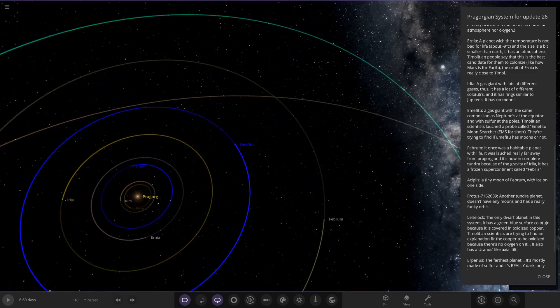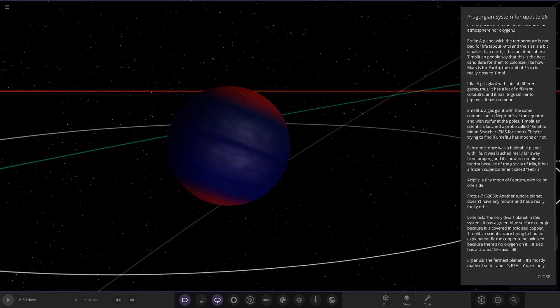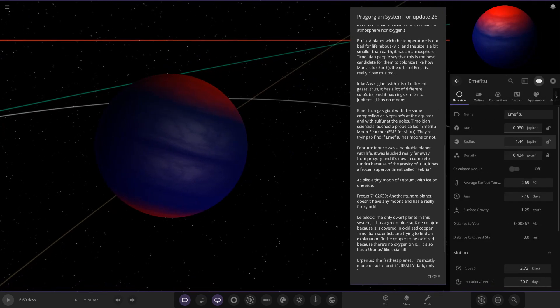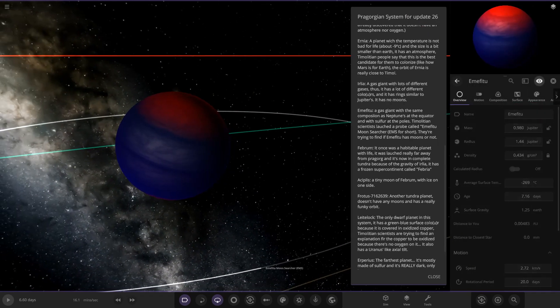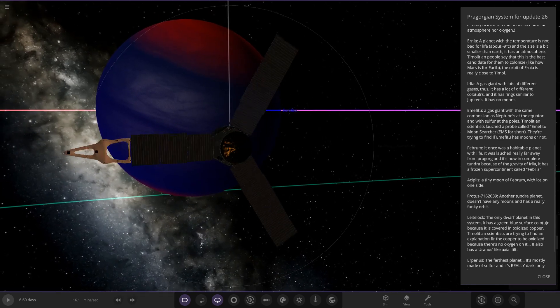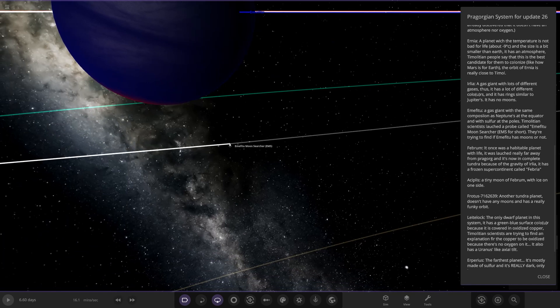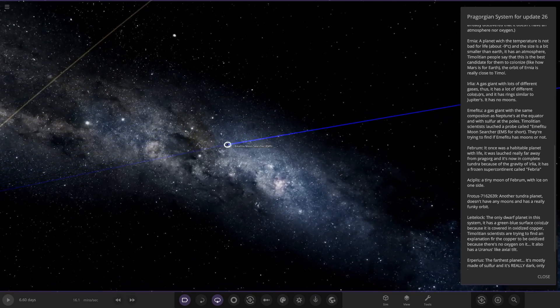Next up we've got another blue orbit — a gas giant with the same composition as Neptune's at the equator, and sulfur at the poles. That's quite interesting. So you've got Neptune-like methane, ammonia, and hydrogen, but in the north and south poles: sulfur. A sulfur ice giant — 1.44 times the size. It also has a researcher probe called EMEFITU around it, launched by Timoleon scientists who are trying to find if it has moons or not. Doesn't look like there are any.